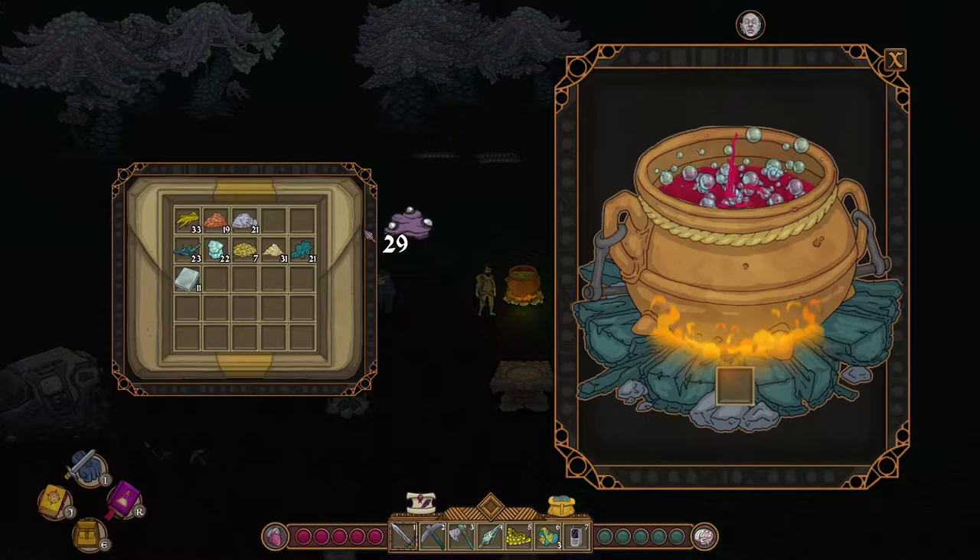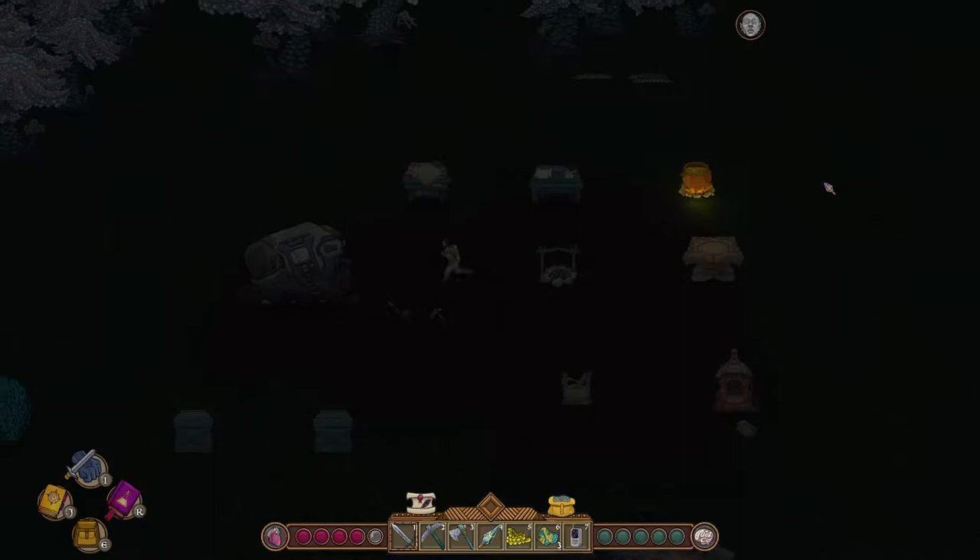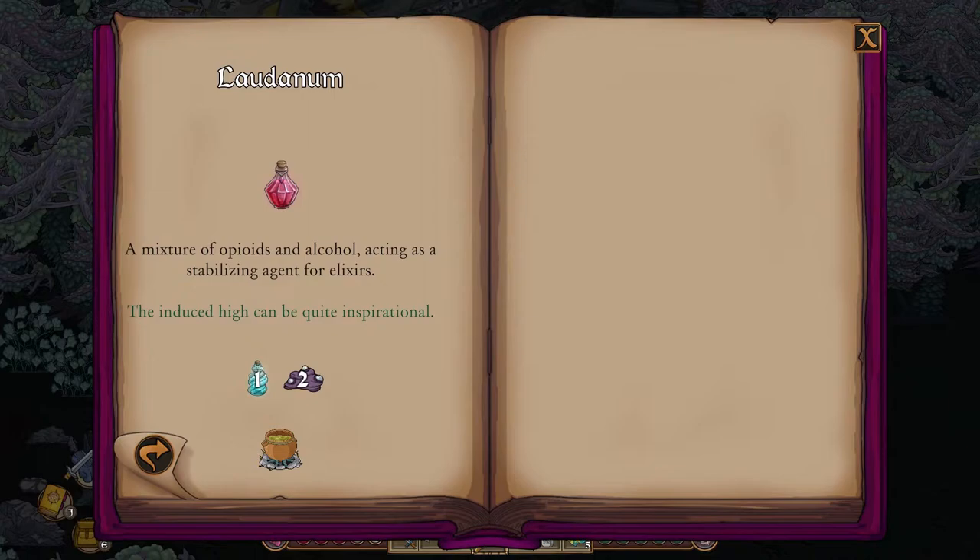Use charcoal to heat up the cauldron. Charcoal is made from two pieces of whale wood log heated up in a kiln. Proceed to add more than three items into the cauldron. The explosion will unlock Alchemical Stability and Purifying Albedo research.